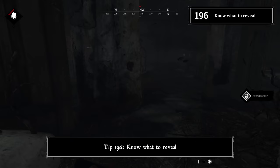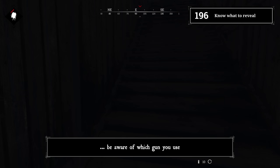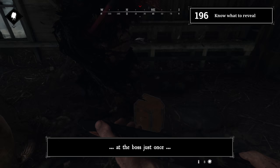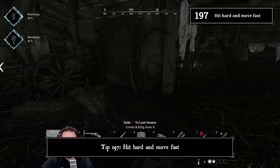Tip 196: Know what to reveal. If you absolutely have to shoot something, be aware of which gun you use — you're giving your enemies crucial information. Reveal something more harmless. However, you can intentionally shoot a shotgun at the boss just once, because it might keep people out there.